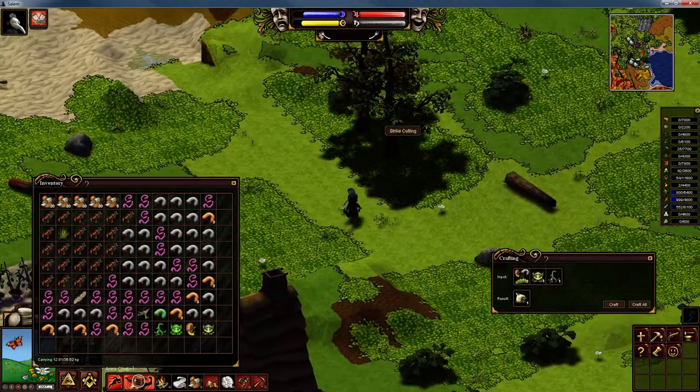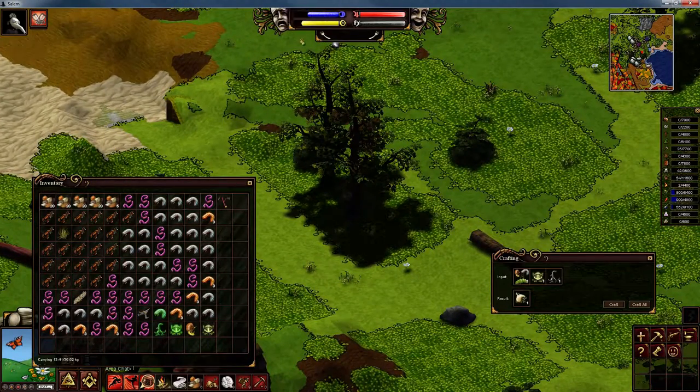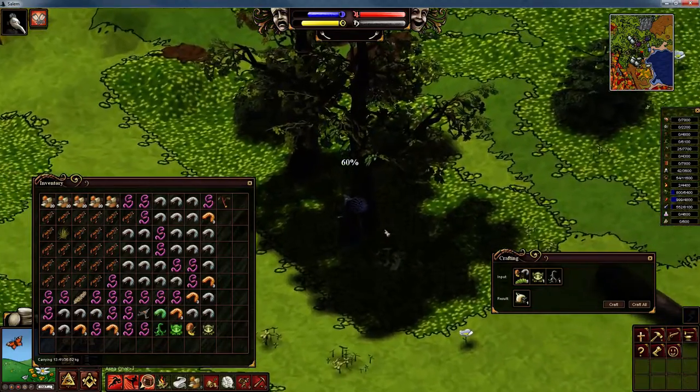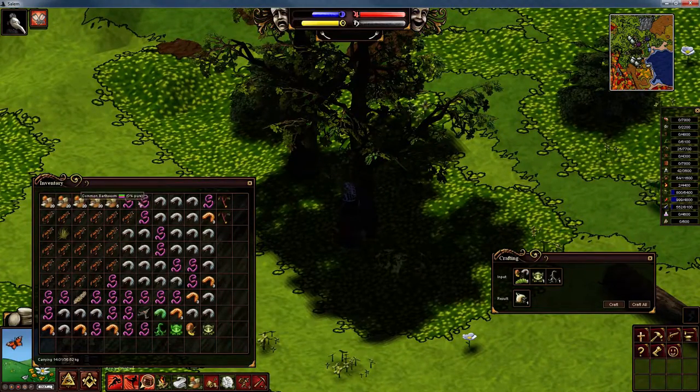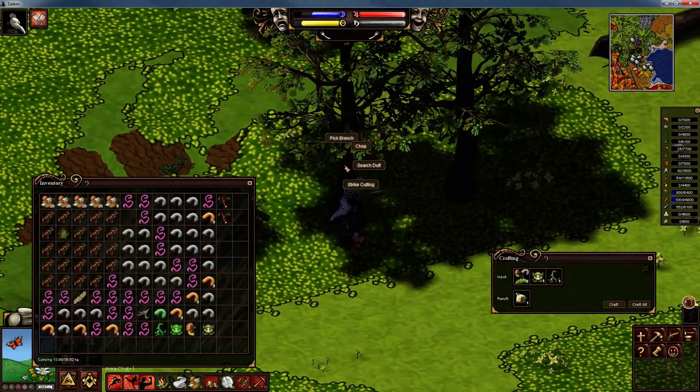It doesn't take long to get a cutting, but it does take a chunk of your blue bile — your phlegm. You can get two cuttings off of each tree. Let's get another one. This is one of the reasons I've started to use shellfish, because you'll see it gives me a big chunk of phlegm back. Let's move to the next tree and get some more cuttings.